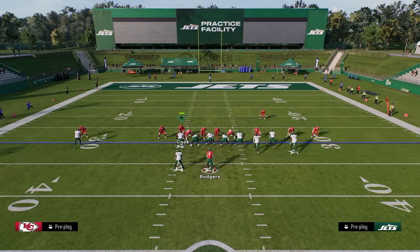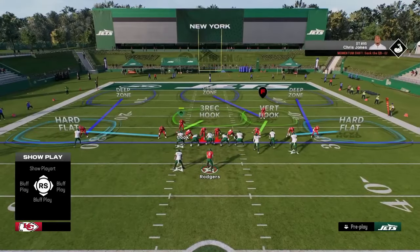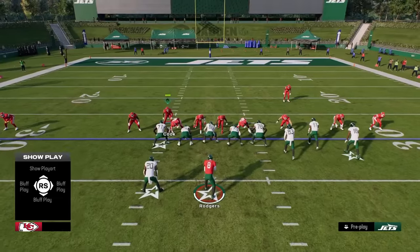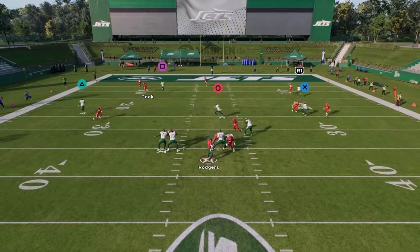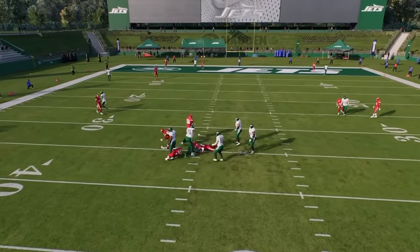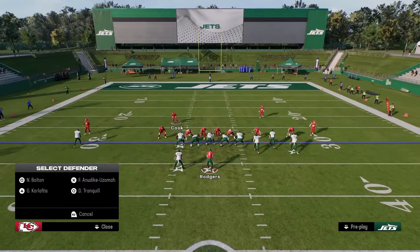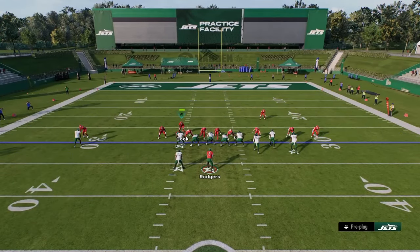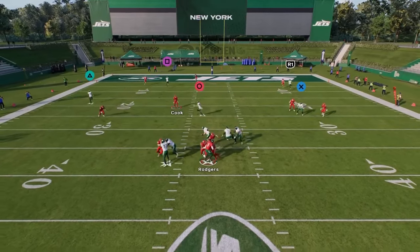Where this becomes a little weak is if the pressure doesn't come in — you're very susceptible in coverage. Send four coverage is okay this year with switch stick, but it's really just a bad alignment. You can get out-leveraged to the solo side, get out-leveraged in trips formations. Things like trips tight end make this defense struggle, which is why in my opinion it can't be the number one defense.